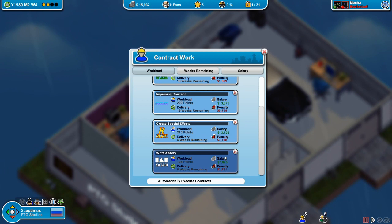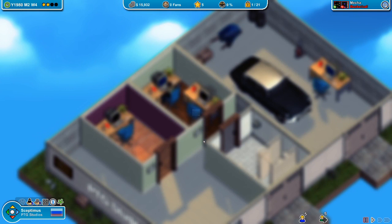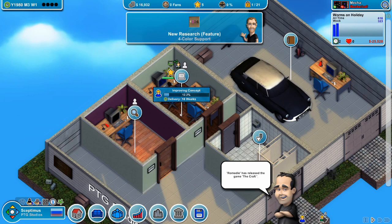Four or six weeks seems a little bit too close, so based on all that we're going to pick the 'improving concept' job - it has the longest amount of weeks, medium level workload, and a decent salary of nearly $14,000. We're going to work on that while we sell some games. This bar shows our progress on the contract work.